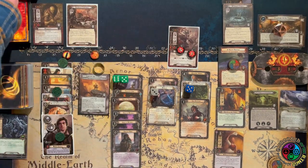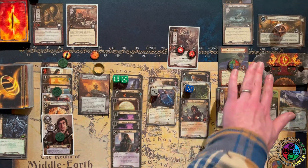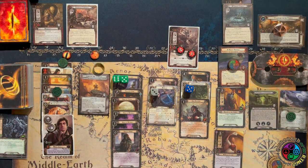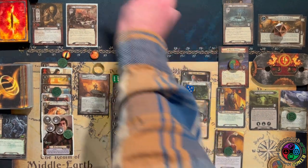His shadow was one of those Echoing Chamber locations — I'll make sure that's on top of the deck. Let's trigger the Grey Wanderer — ready Sam, raise my threat, give myself resources. Then I can attack back and Rosie can boost my attack, so we're able to kill that Uruk Soldier. We took care of both enemies. The only enemy in staging is Shagrat.